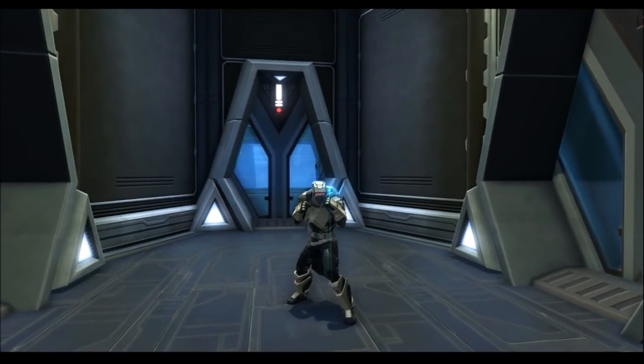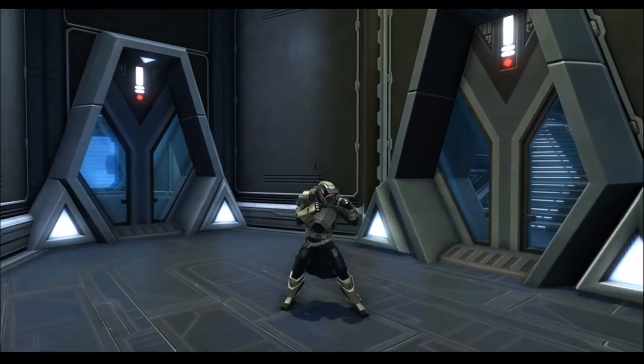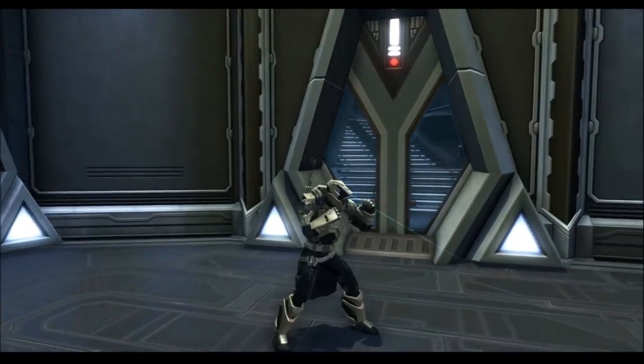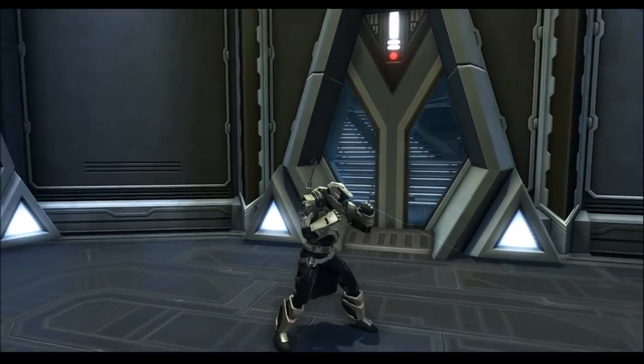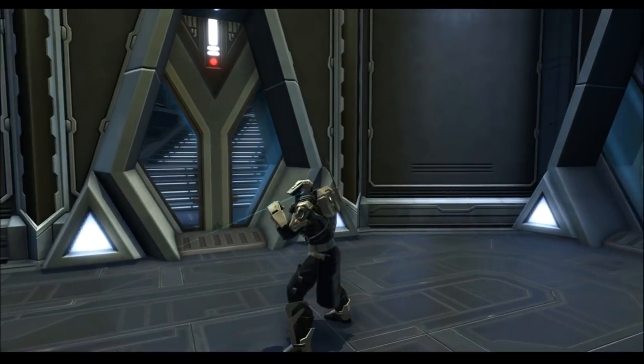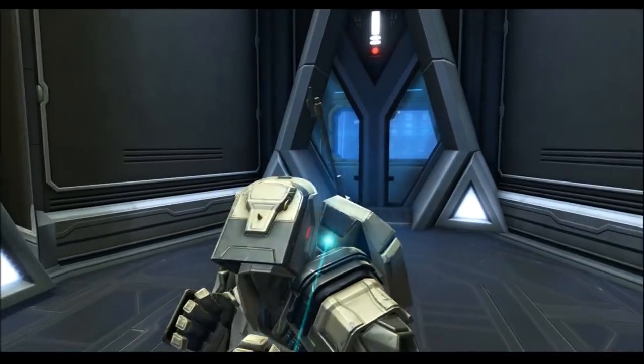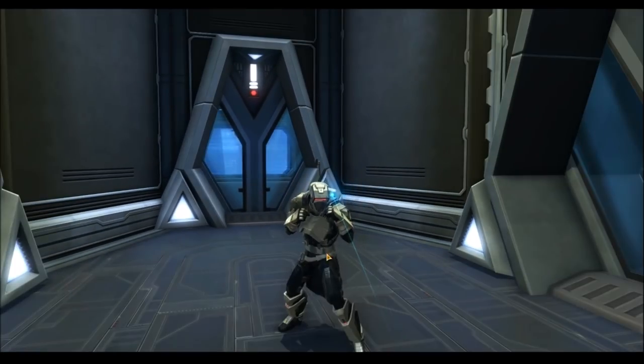This armor set does have a visual effect associated with it. Whenever you unsheathe your weapon, a light blue laser comes shooting out from the side of the helmet. I think this is actually a little bit of an incomplete design because if you zoom in the laser doesn't actually come out of anything, so maybe we'll see some modifications to this before it actually comes into the game.